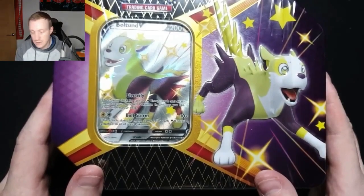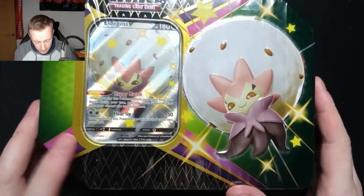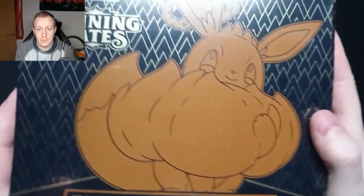So what I've got today: I've got a Boltund tin, I've got a Cramorant tin, I've got an Eldegoss tin, so I've got one of each artwork, one of each of these promo cards, and then I've got hold of one ETB.